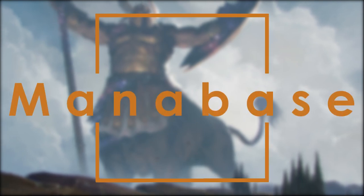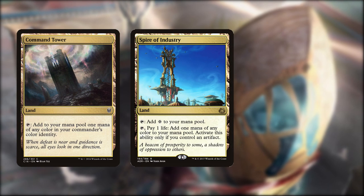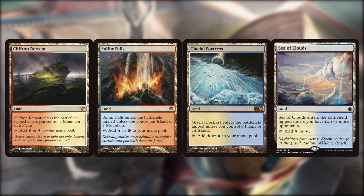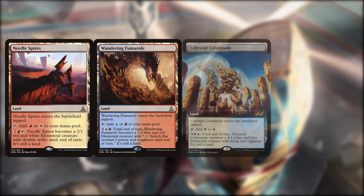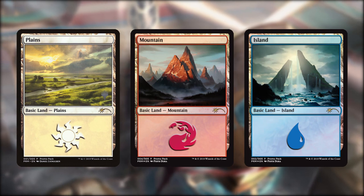And so we reach the final section of the deck - the mana base. As always this is very budget dependent for which dual lands you run and if you can fit fetches in. Command Tower and Spire of Industry are the tricolour lands, and I'm running Prismatic Vista as my only fetch. For duals I've picked Clifftop Retreat, Sulfur Falls, Glacial Fortress, and Sea of Clouds. Inventor's Fair for tutoring, Buried Ruin and Academy Ruins for some recursion. I'm running all 3 of the Mirrodin artifact lands to help keep the artifact count up. There's also some spicy tech with man lands - they steer clear of board wipes then can come alive to crew vehicles: Needle Spires, Wandering Fumarole, Celestial Colonnade, and Mutavault. Rounding it out with basics: 6 Plains, 7 Islands, and 5 Mountains.